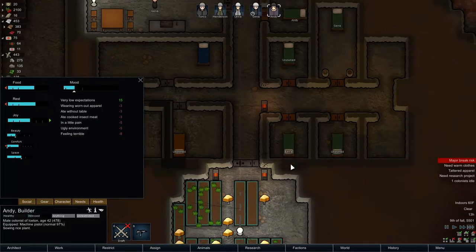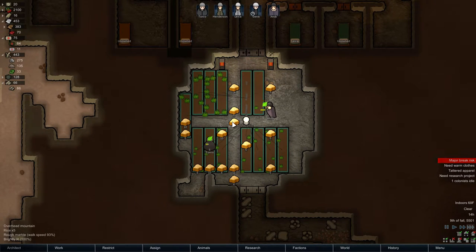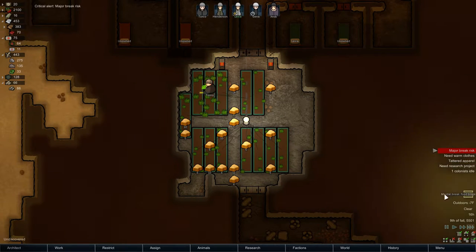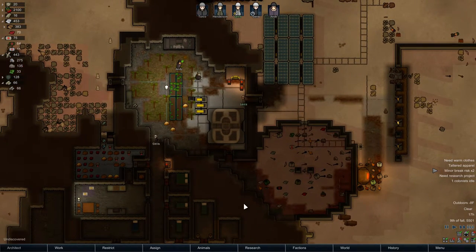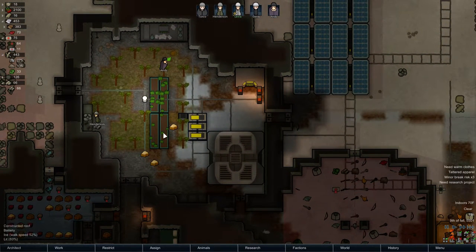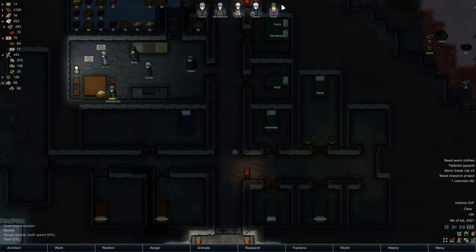It's a mixture of ugly environment, he's just randomly feeling terrible, and eating without a table - which is his own fault. Walking speeds are hindered when you're on top of a hydroponics table - I wasn't sure. That's the thing with a game like this, you never know when something like that might change. Levia is pigging out on food. I don't really understand the 'last straw' thing - I guess it's to tell you what mood debuff just happened to be the last one before they went crazy.